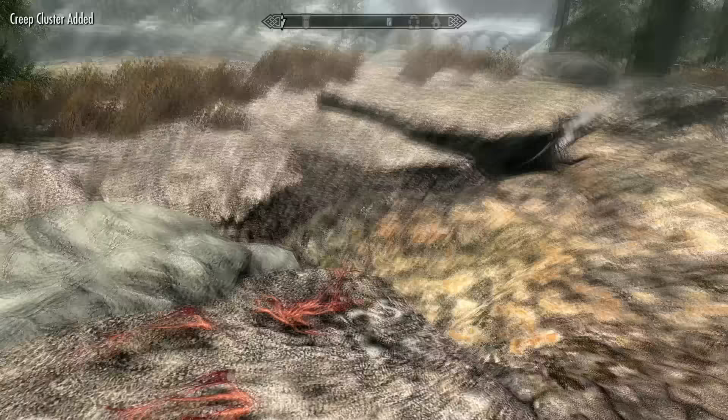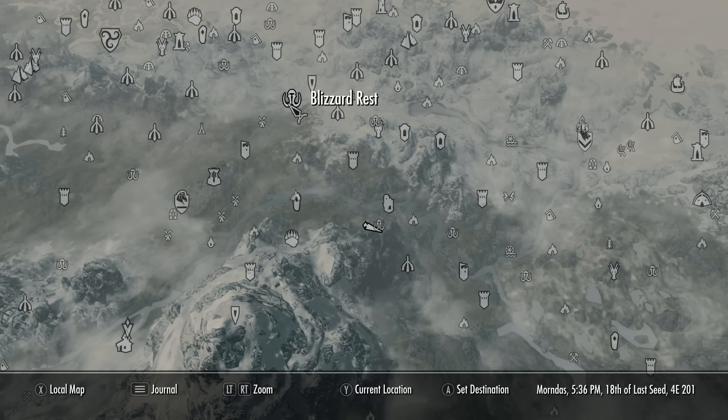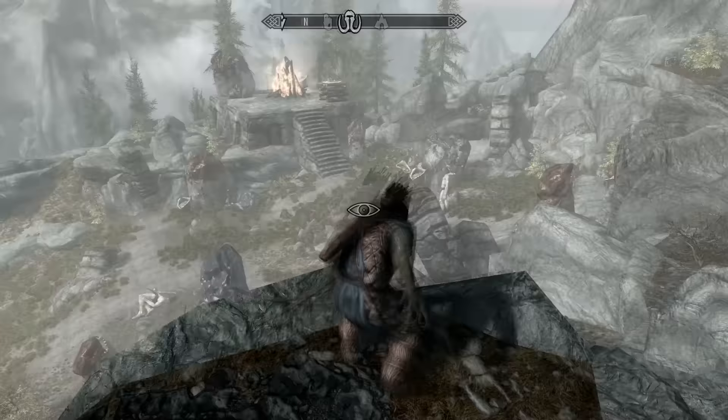The last ingredient we need is a giant's toe. This is the hardest ingredient to get, but I'll be showing you an alternative ingredient in a moment. To get this ingredient you will need to kill a giant, and you can find many all around Skyrim in the giant camps — as you can see there are quite a few located in different areas on the map.